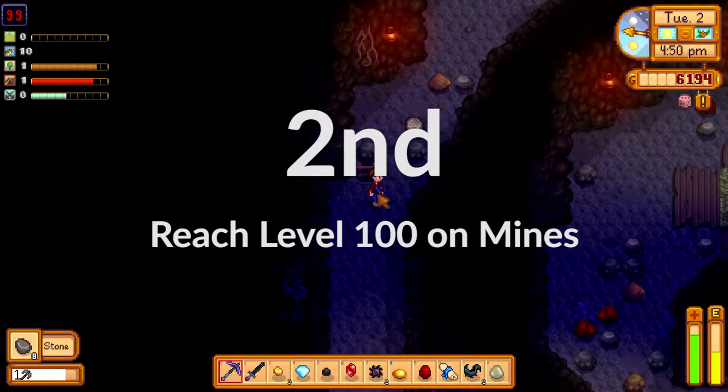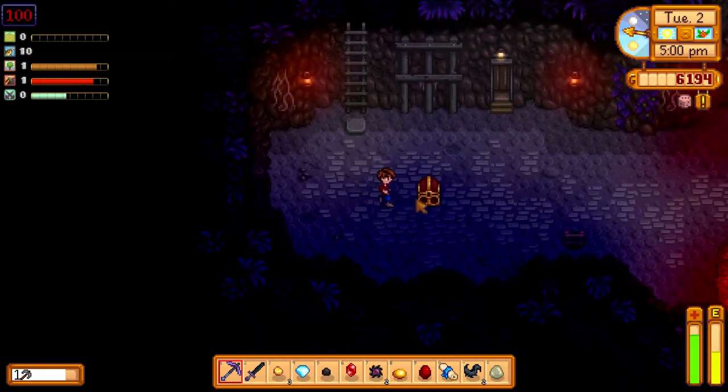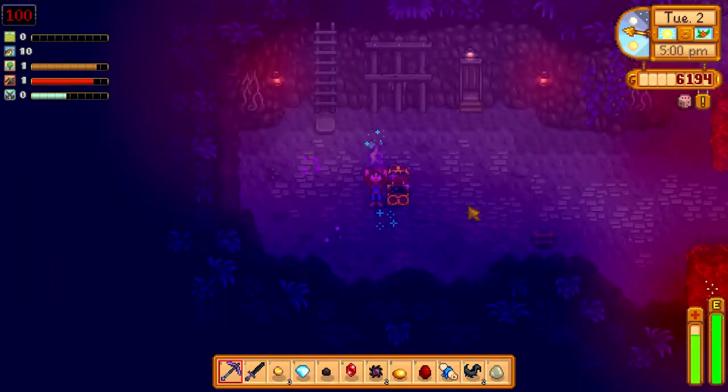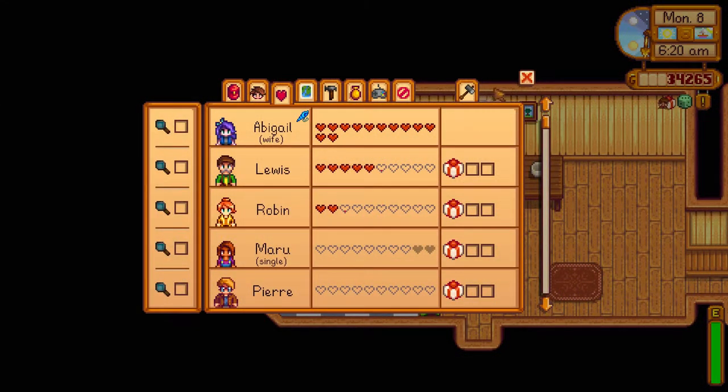The second easiest way is to reach level 100 in the mines. There is a chest down there — you open it and you get a star drop.